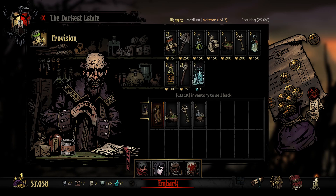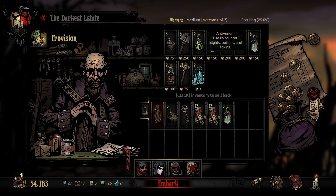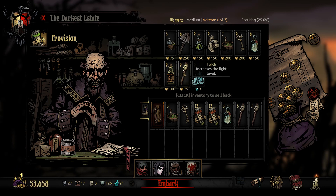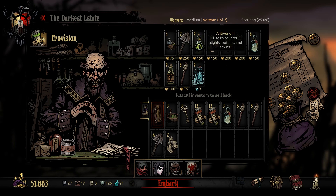We're in the Warrens, so we're going to need some herbs and holy water. Let's get two stacks of food, two stacks of torches, a couple of keys, a stack of shovels. I don't want bandages — well, maybe a couple since we have the antiquarian. We've got a camp which is going to be good. Anti-venom for blights is fine, we can work our way through that.